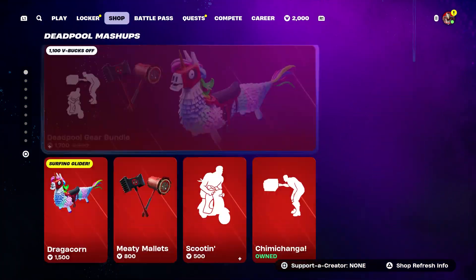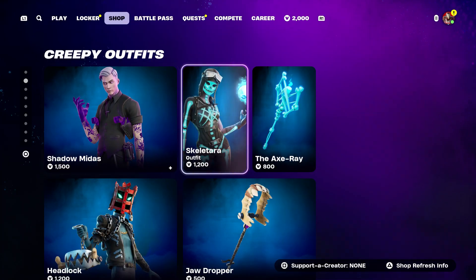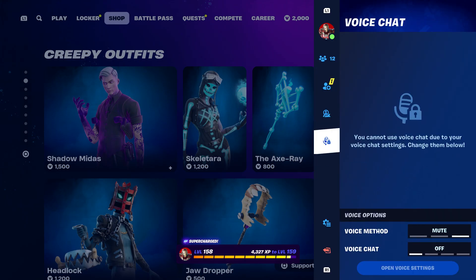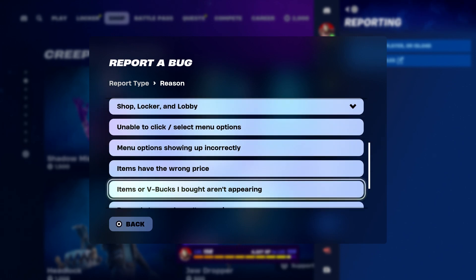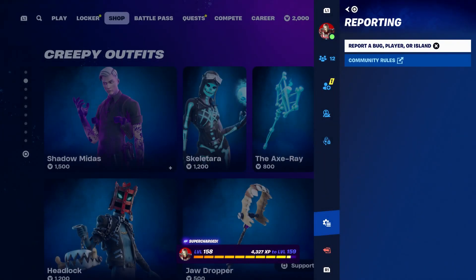Hover to the shop. Make sure that you guys hover to Midas. And remember, we're going to hover to the skin and the pickaxe. Press the pause menu, go to reporting, report a bug. Go to where it says shop, locker, lobby. And go to where it says item or V-Bucks I bought on the pyramid. Click on continue and accept. Click on close.